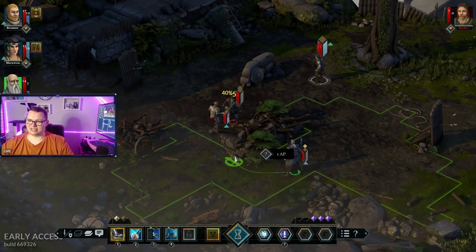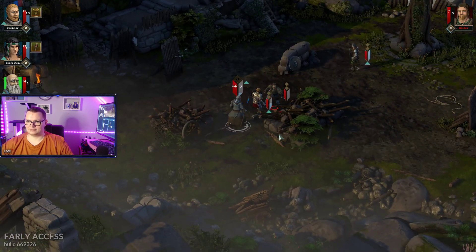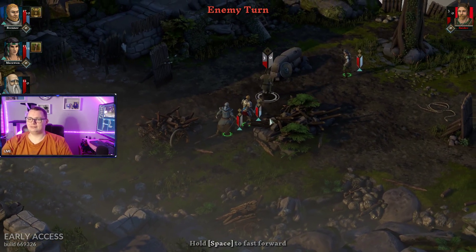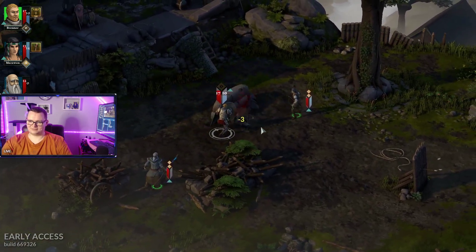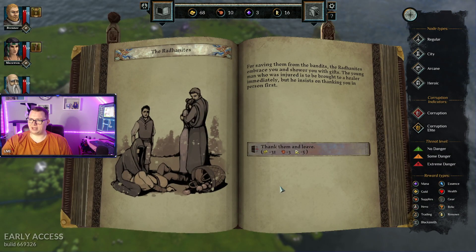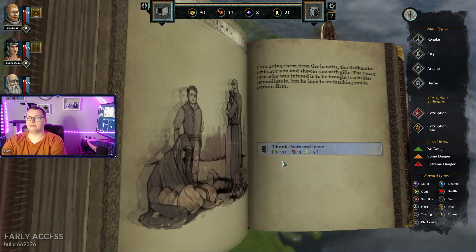He really destroyed his own guys, didn't he? Oh, potion at him! Stop hitting my mage! My two guys were standing there initially, but I moved them out of the way. Okay, we've got some money, we've got some reputation, and we've got some food. Saving them from the bandits, the Rohingians embrace you and shower you with gifts. The young man who was injured is brought back to be healed immediately. We insist on thanking you first. More money, more food, and more rare. Let's go.